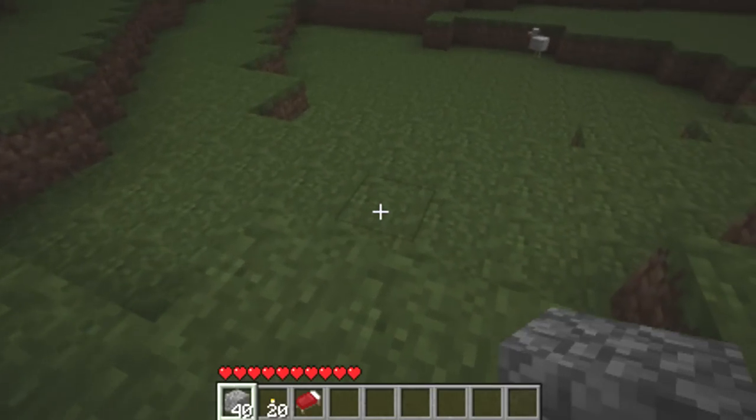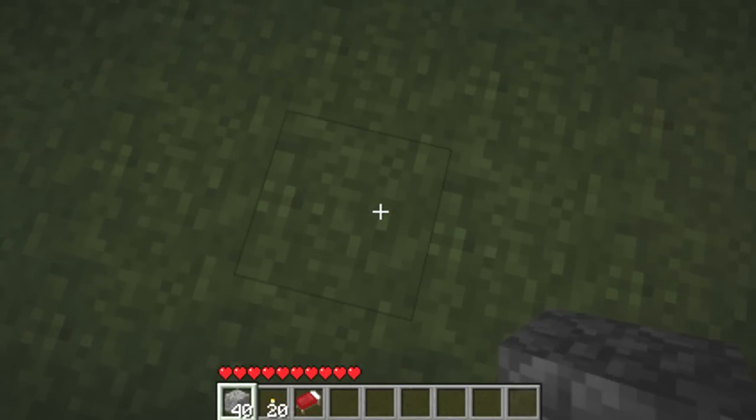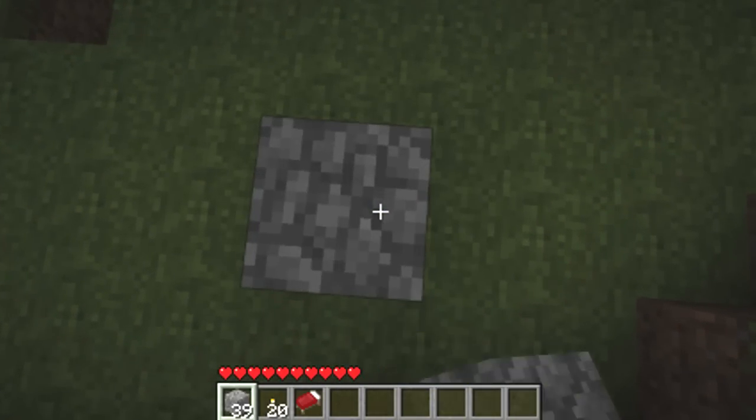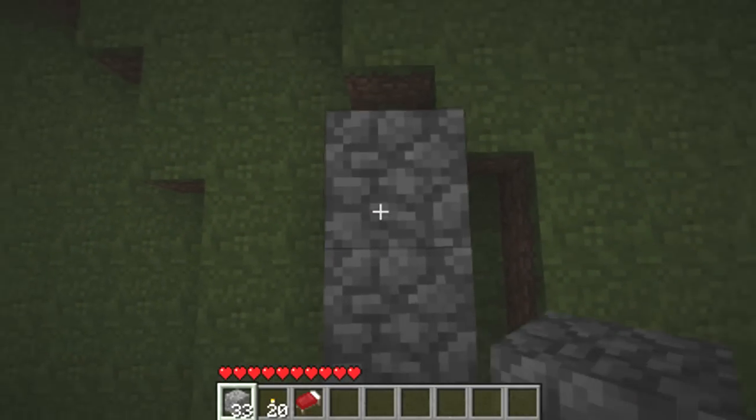We'll just wait a little bit for the night time so I can basically just show you the model. First you're going to need about 9 blocks of cobblestone, let's just place them like this. And then you just jump down and do like this.